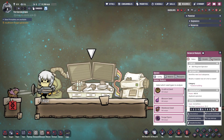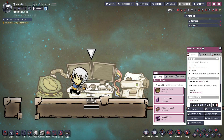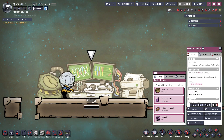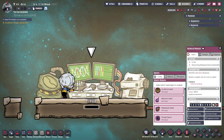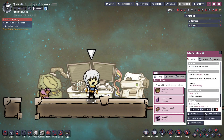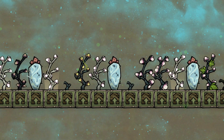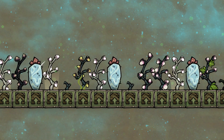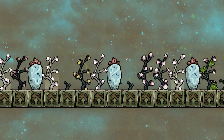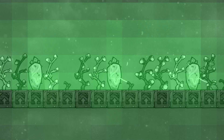Once a mutated seed is harvested, it starts with an unknown mutation. In order to find out which mutation it has, you need to use the botanical analyzer, which needs a dupe with the Improved Farming 2 skill to use. Once finished, you'll find out exactly which mutation you have. And finally, with that identified mutated seed, you can plant it.